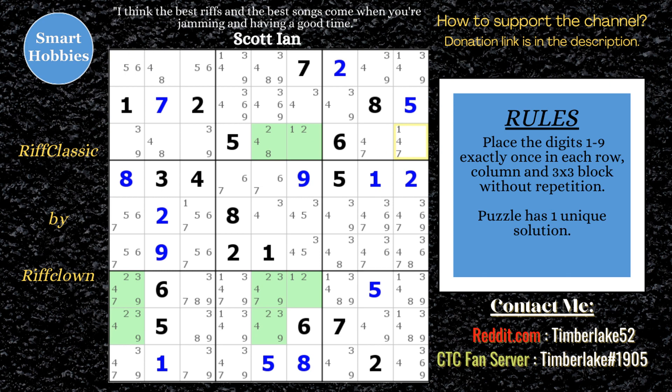The ones are now a pointing pair. So you can get rid of these ones, which leaves this one solitary one right here. That's a 2. That's a 1. Got a 4, 7 naked pair right there, so that can't be a 4 anymore. That can't be a 4 either. That means that's an 8. That's a 2. And this is a 4. We're making great progress.